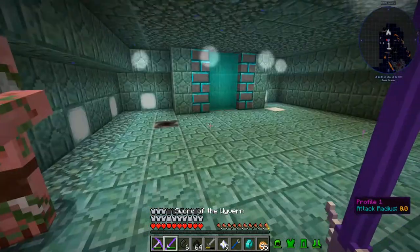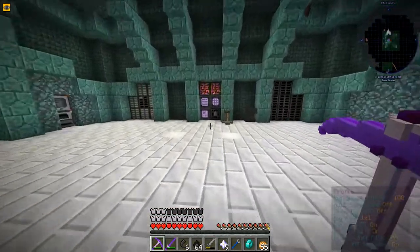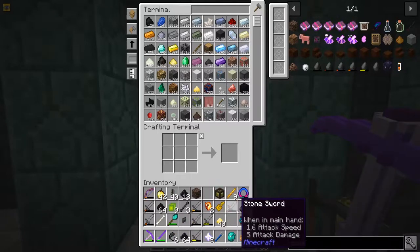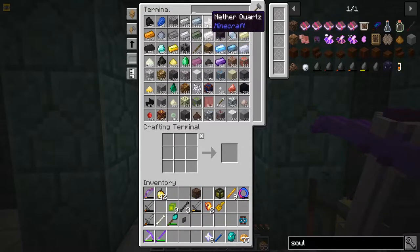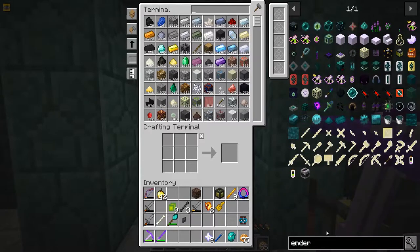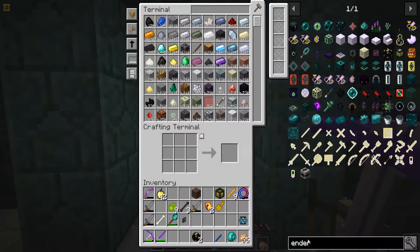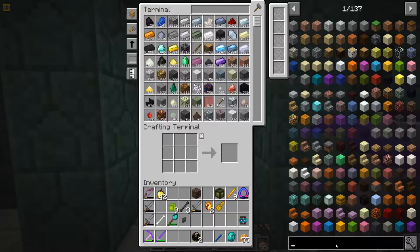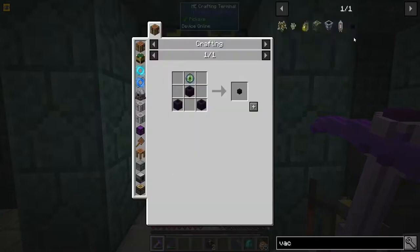Okay it's working — freaking sweet, I'm so excited! Now we need to get a vacuum chest almost. Let's get an ender chest going because I believe on the back of each of the grinders is where you can throw stuff in — they will automatically go into a storage system. If not we'll get a vacuum chest or a vacuum hopper. This episode might be long, gonna have to do a lot of cutting.